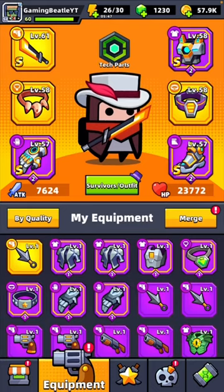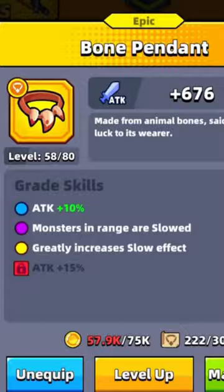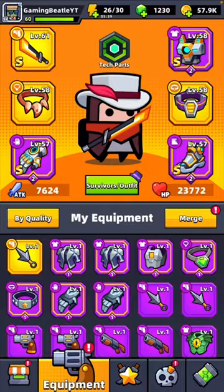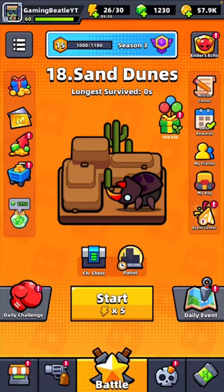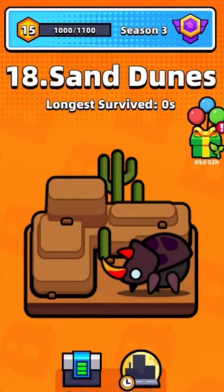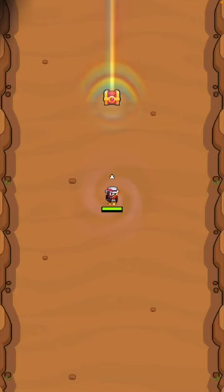Here is my loadout. I'm using a level 61 Light Chaser, which is epic. I've also got an epic Bone Pendant and an epic Waste Sensor. Thankfully I do have all the S-tiers as well. We're just going to jump straight into Chapter 18, Sand Dunes, which is a vertical map, and see what the best loadout is for these types of maps.